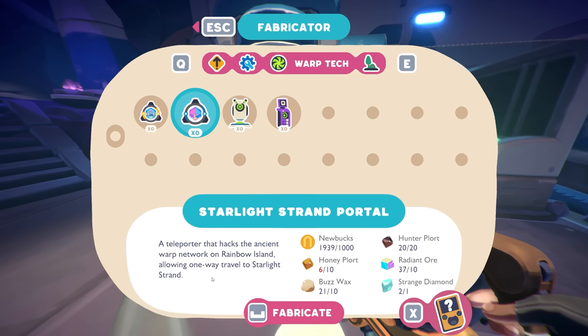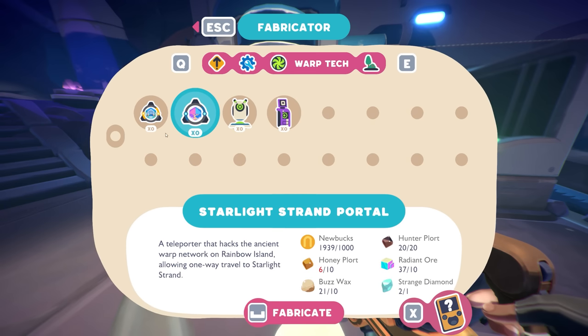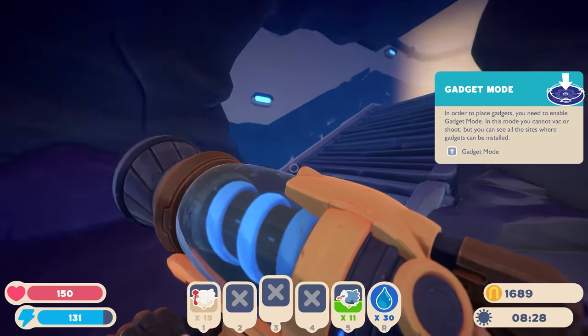It's not two-way - we can go there but still have to walk home, at least until we get a better teleport. A yellow home portal would give us two-way travel, but we'd have to place it down in Starlight Strand first. We can make one of these - it costs 250 newbucks, deep briar jelly stone. So when we're out and about, definitely want to grab jelly stone and deep briar.